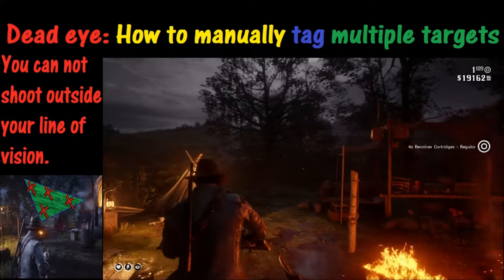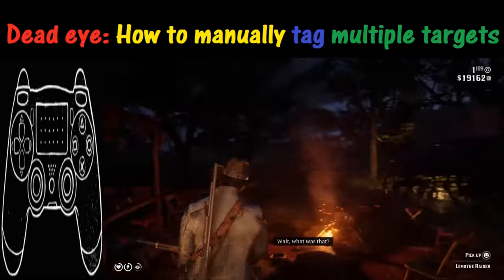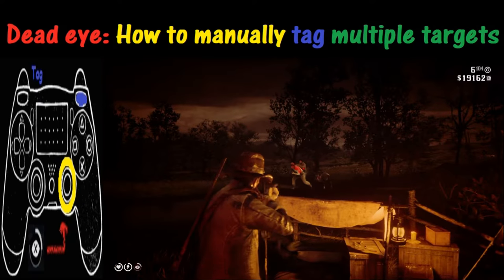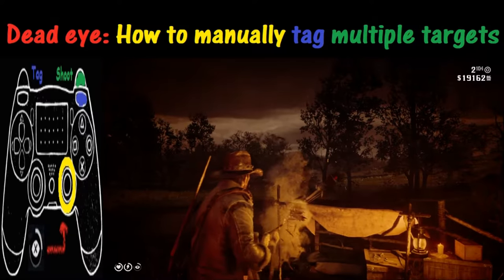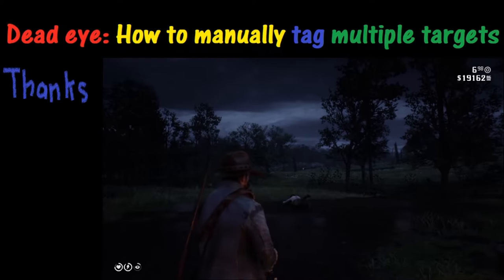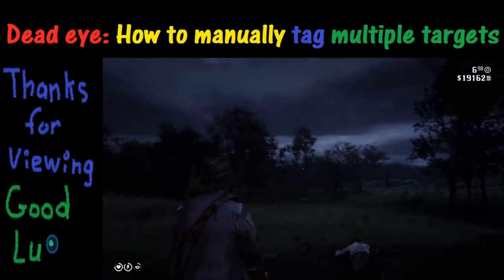Let's take one more look at how you do this. Activate Deadeye using R3, then tag multiple opponents using R1 each time, and hit R2 to shoot when you're ready — that will take care of them. That wraps this up. I'm signing out, thank you for watching, and good luck!